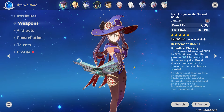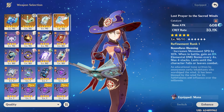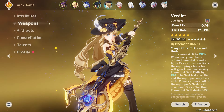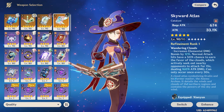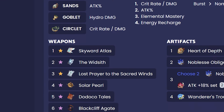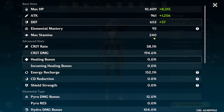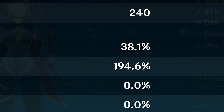The main thing I want to talk about is her weapon. I'm currently running Lost Prayer of the Sacred Winds, which is a very solid weapon, but recently while rolling for Verdict on the Navia banner I lost the 50/50 and ended up getting a Skyward Atlas, which is generally considered to be the best-in-slot for main DPS Mona. With it we go up to 2.2k attack, however our crit ratio takes a big hit — down to 38/194.